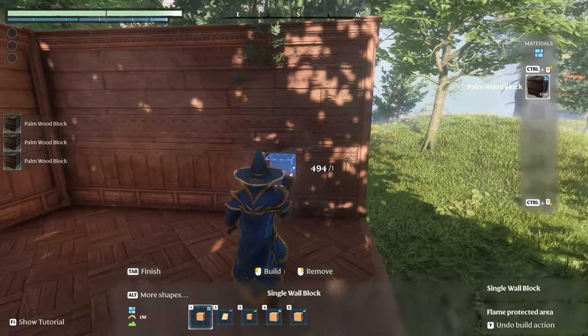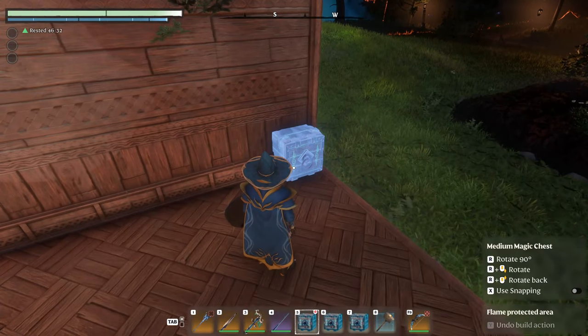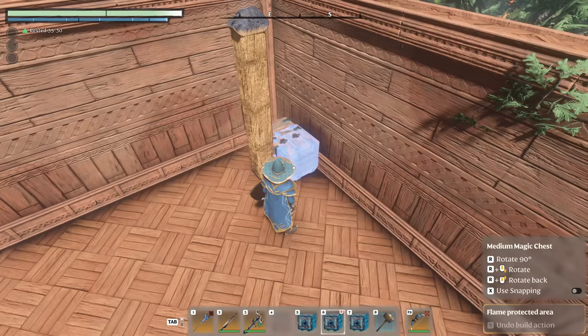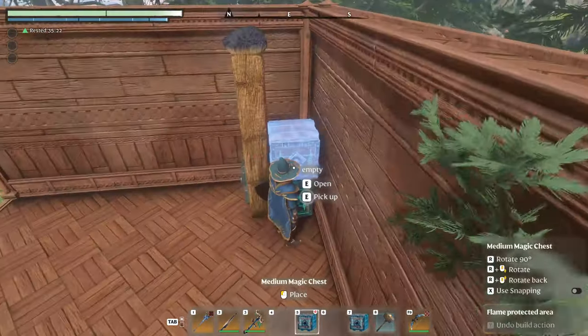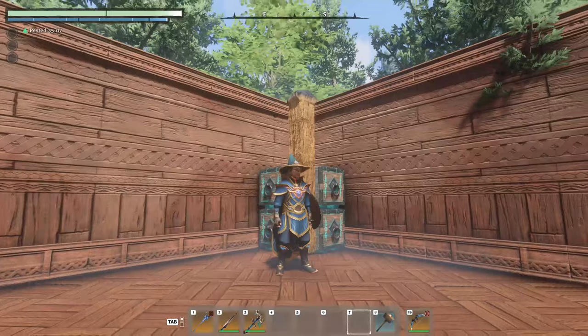Unlike building materials that don't allow for clipping, objects you craft do, which means you can actually place them a bit inside of the wall to save some floor space. They also overlap with each other — not fully, but kind of halfway — which means you can make a nice corner solution for storage that looks something like this, and then just work your way upwards.